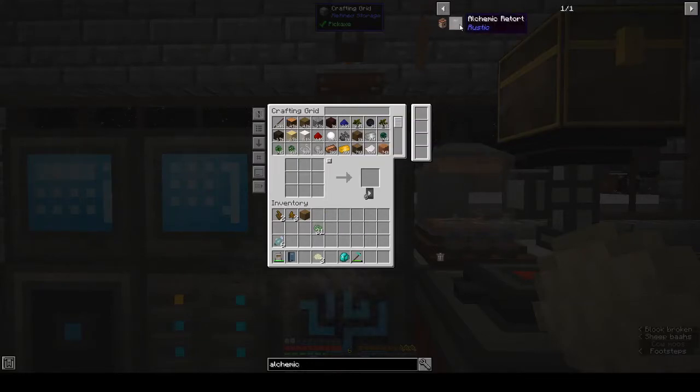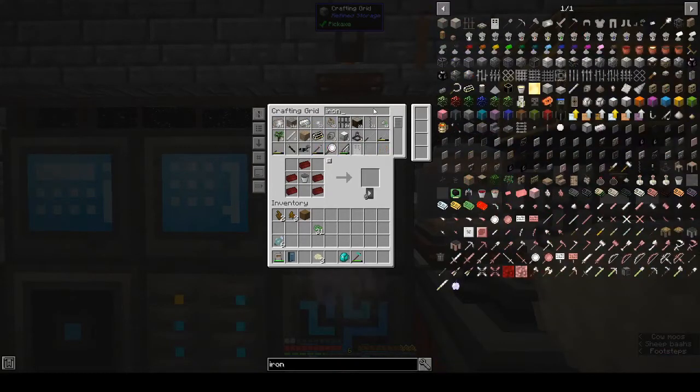Alright, we have the alchemic retorts, advance alchemic condenser, and advance alchemic retorts. We need a block of iron. Did we not have a block of iron?